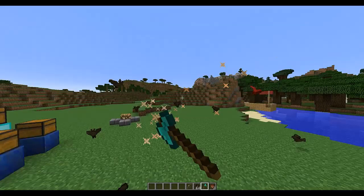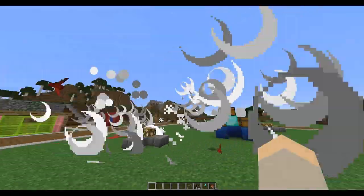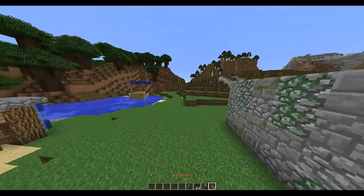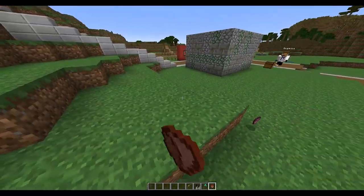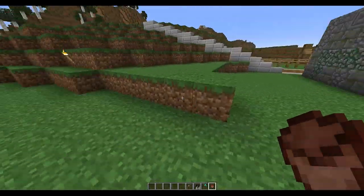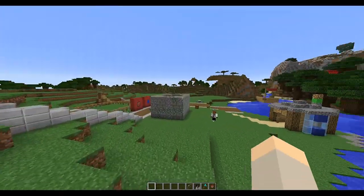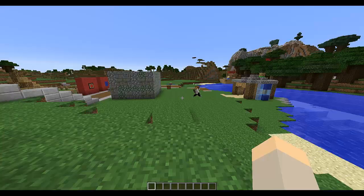So the bat bomb — it's so funny. When you kill a bat they explode. There we go — they've exploded! And there's also the mine one, which makes an explosion when you right-click it. That's pretty cool.